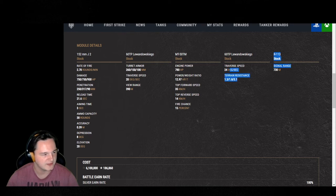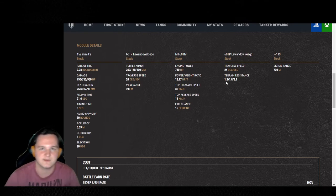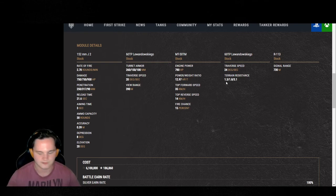Traverse speed is 24 degrees. Your terrain resistance — they're not exactly the greatest, especially on soft terrain at 3.1. You've got 1.3 for firm terrain and 1.8 for medium terrain. On soft terrain, yeah, you're going to feel it just dying.